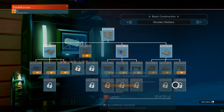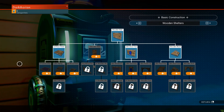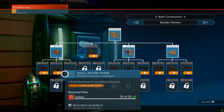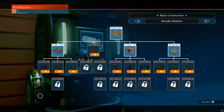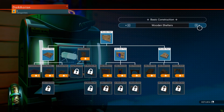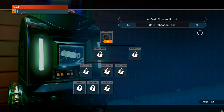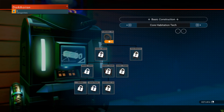Can I look for the other thing as well? Research structures — oh yeah, this is how we actually unlock more building stuff. Base building stuff — got you. We got wood, we got metal, we got concrete, we got core habitation tech. That's all very nice.